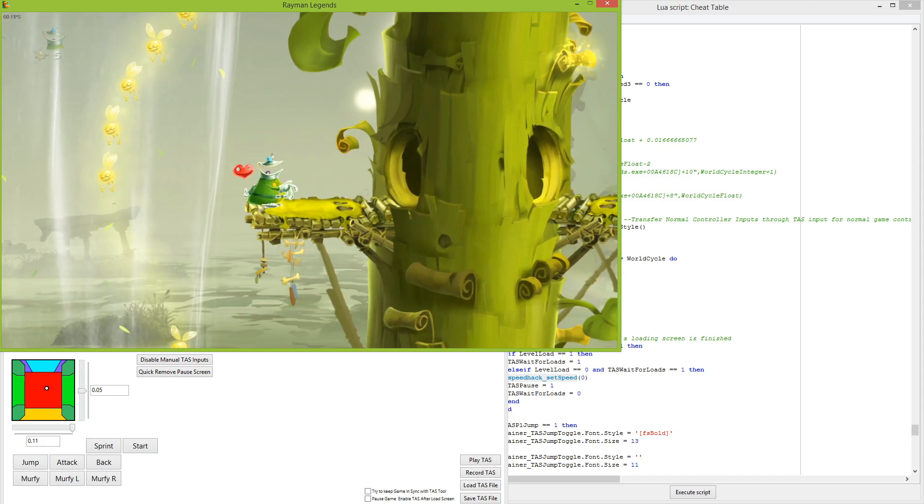As far as save states, that's probably never going to truly happen because of how Windows games usually work. You can't just save everything that's going on in memory and put it back when you want to load a state — it doesn't really work like that. When you're running natively in Windows, you'd have to use Linux and run Windows in some sort of virtual box in order to have even a remote chance of having a save state system for the PC game.